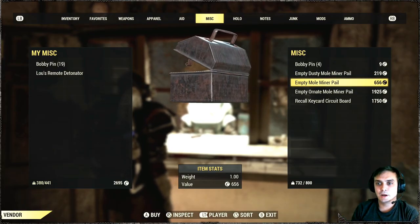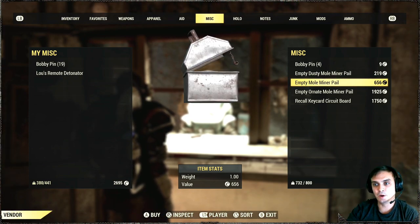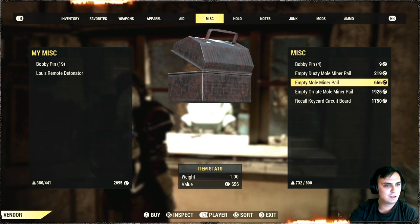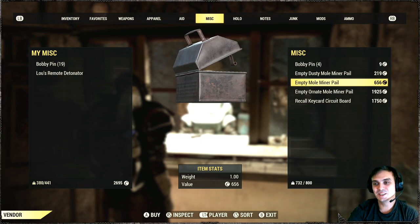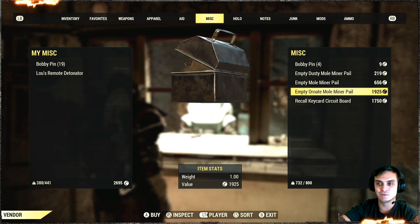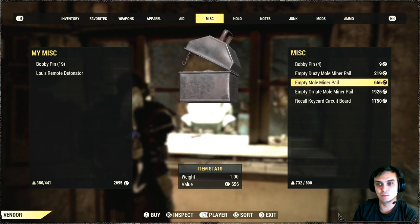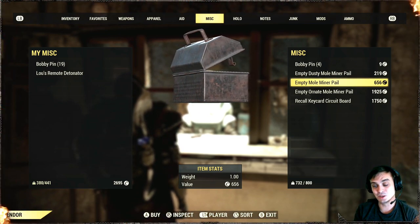So where can you buy those empty pails? There could be three different options. I bought the one that costs 656 caps for me. So if you multiply that by 50, you get 32.8k. At the start I was doing the top tier, but I wasn't very lucky in the previous video. Thanks to your comments, you've pointed out that it's way better to buy the empty minor pail, the second tier. So I made 50 of those and let's see what's going to happen.